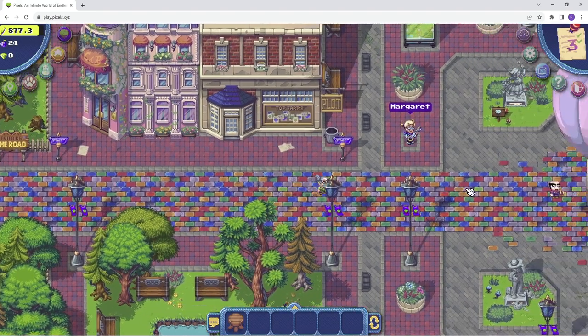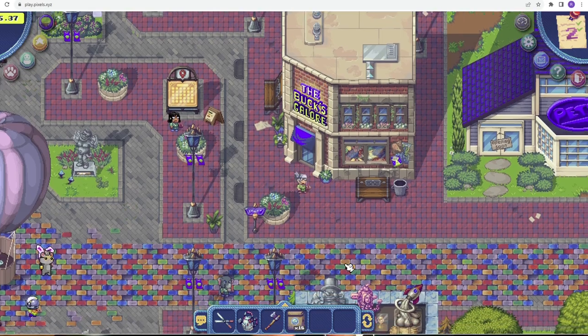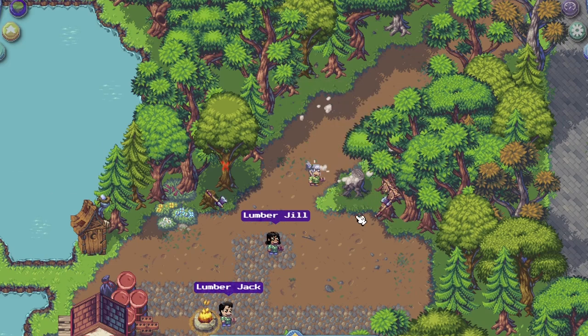Here is the hub world of Terra Villa. Here you can complete quests, socialize with other players, play minigames, and so much more. If you ever feel lost, make sure to check the quest tab in the top right. These quests will guide you through Terra Villa and help you learn every facet of this deep world.